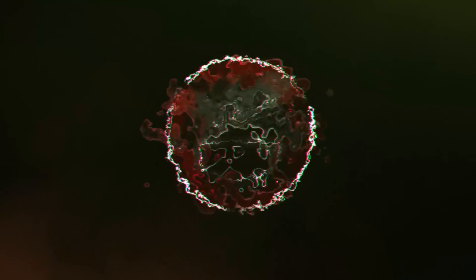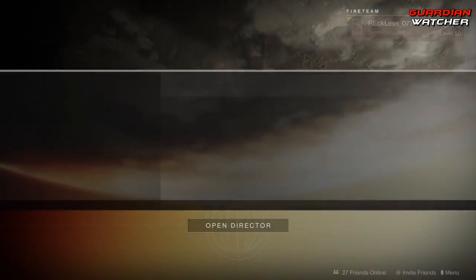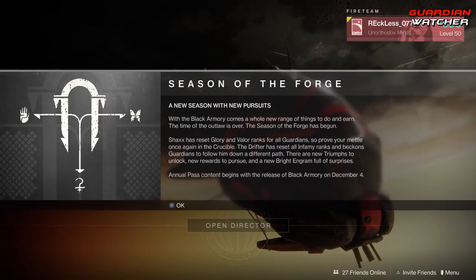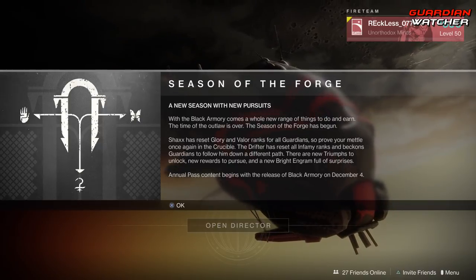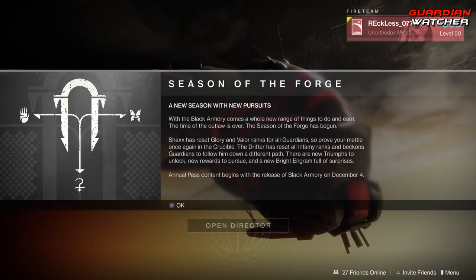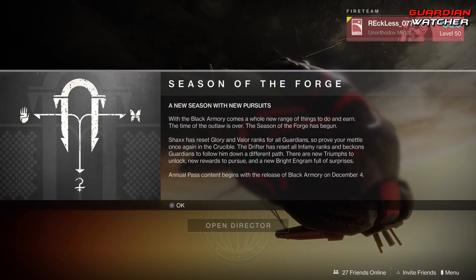Season of the Forge has begun and it is also the weekly reset, so we're going to find out what is available for this week. What's up guys, Reckless here and welcome to Garnier Watcher. As you can see, the Season of the Forge is now live and this actually came with Destiny version 1.29. This update was 10.838 gigabytes big — this thing is huge.